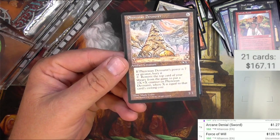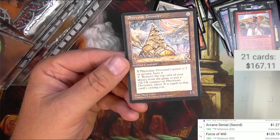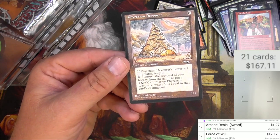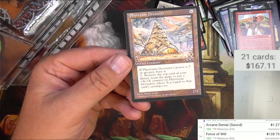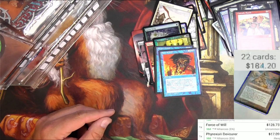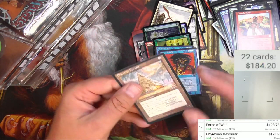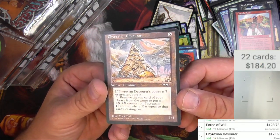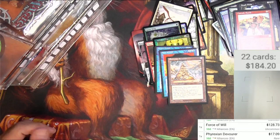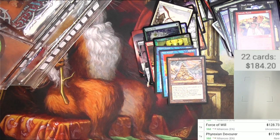Phyrexian Devourer — for six it's an artifact creature. If its power is seven or greater, bury it. You pay zero, remove the top card of your library from the game, and put a +X/+X counter on it where X equals that card's casting cost. Let's see if it's worth anything — seventeen bucks! That's definitely because it's on the reserve list. Nice little score out of my Alliances pack at the end. Thanks for watching, thank you Pack Bot for dispensing these great packs — we're gonna do this again in the future. Like and subscribe, and I'll talk to you later. Bye!